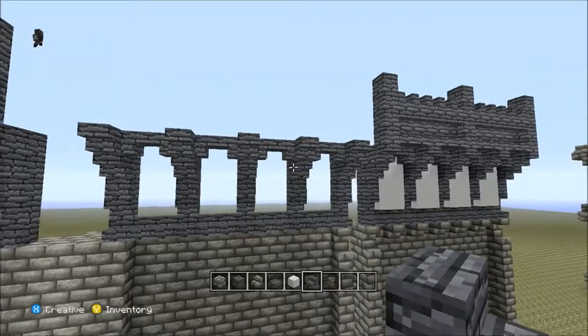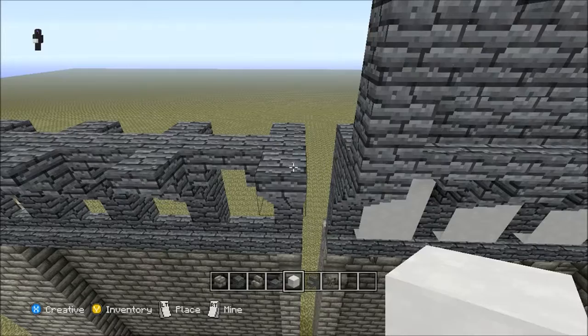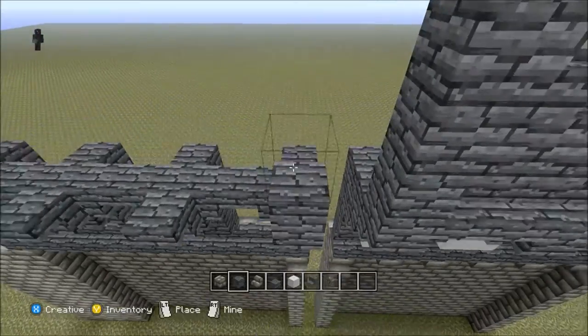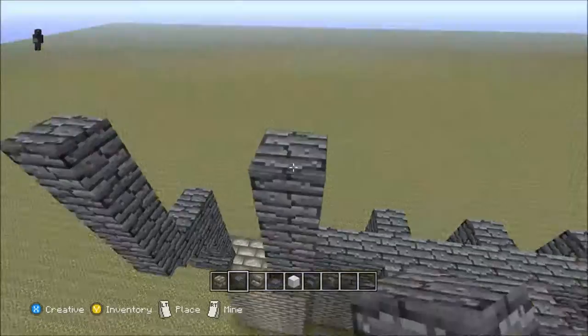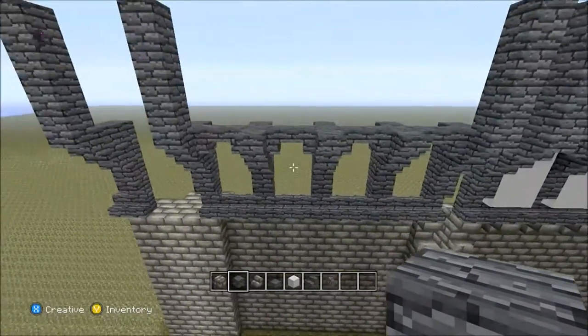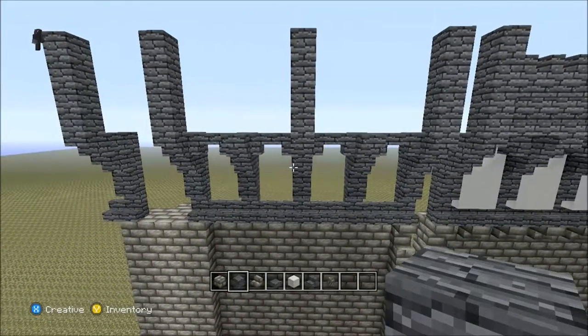So now your battlements are starting to take shape. On top of the end ones, go back to your full block and build up four, like so. Then find the middle one and build that up four as well.